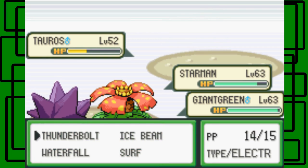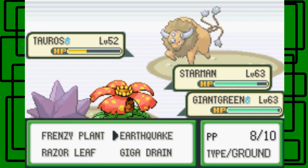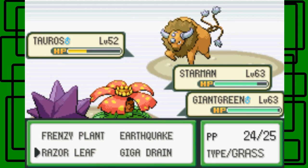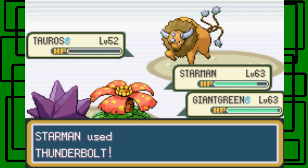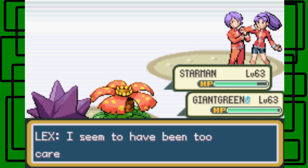Let's go for the Thunderbolt. Let's go for Earthquake — Earthquake hits both. Thunderbolt hits. This Tauros is level 52 and male. I forgot to see the level or gender of Miltank. But there goes the battle, nice. As Pokemon Stadium would say — there goes the battle, or there ends the battle, something like that.